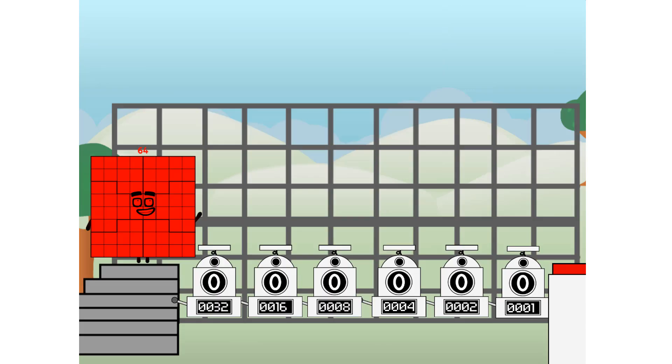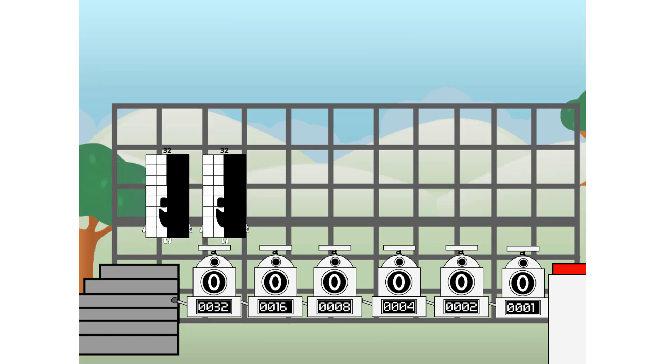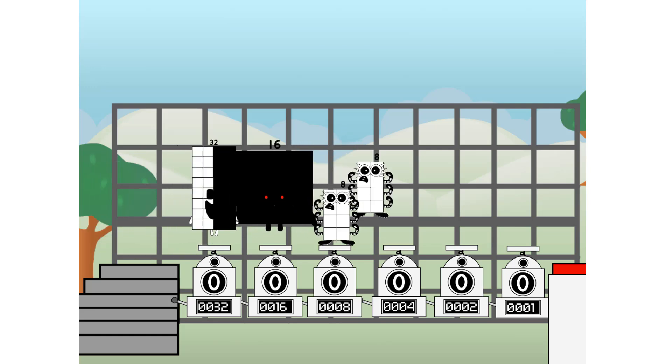Using the power of doubles to send any number flying. First, I split in two: 32 and 16, and 8, and 4, and 2, and 1, and 1 more to press the big red button. Then you choose who's going up — one of me, and none of me, and one of me, and one of me, and none of me, and one of me — and fire.